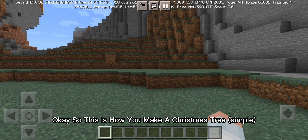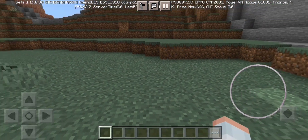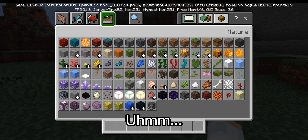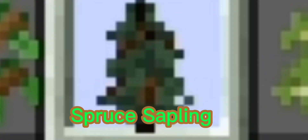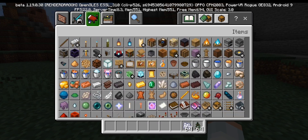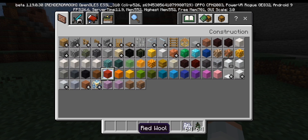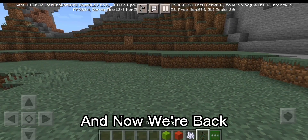Okay so this is how you make a Christmas tree, because it's apparently Christmas. First you need a spruce sapling, some bone meal, and pick any wool color you want.